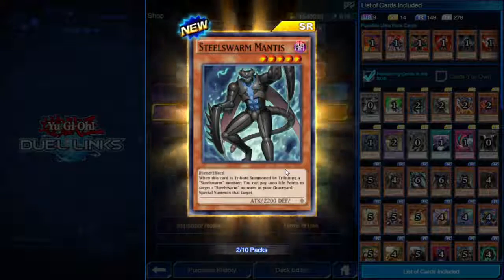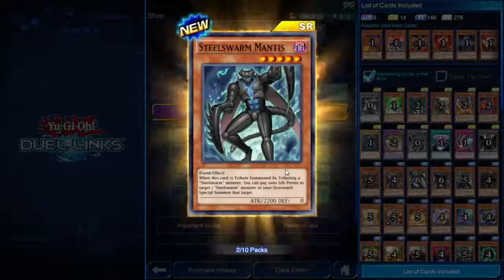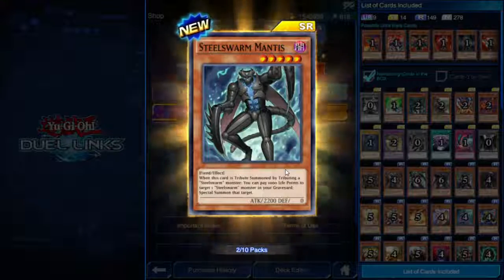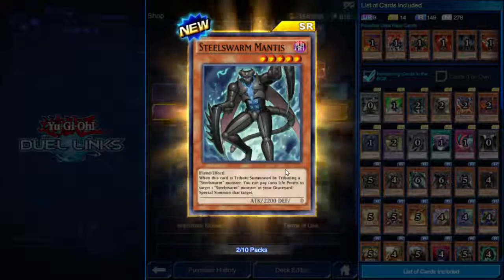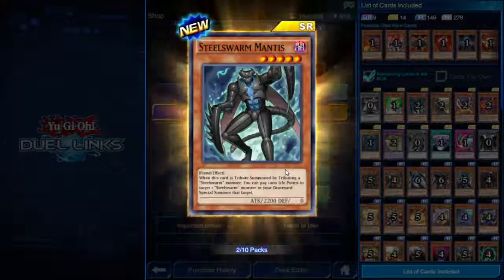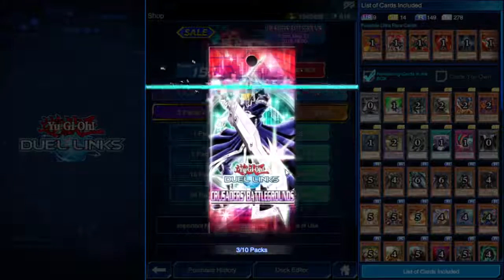Super rare — Steel Swarm Mantis! Five star, 2200 attack. When this card is tribute summoned by tributing a Steel Swarm monster, you can pay 1000 life points to target one Steel Swarm monster in your graveyard and special summon it. Works with Gatekeeper, works with Genome — lots of options.